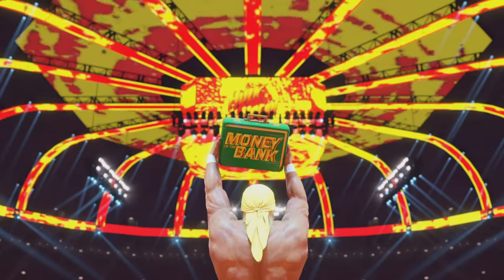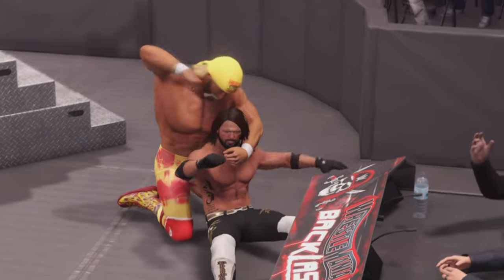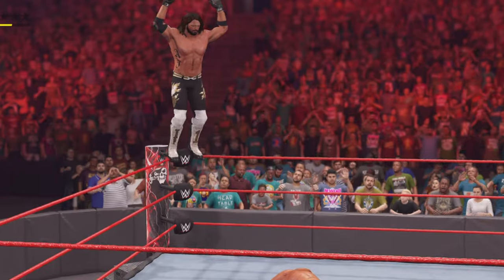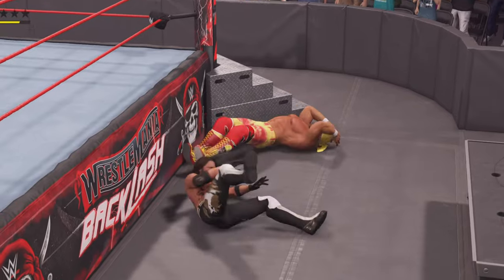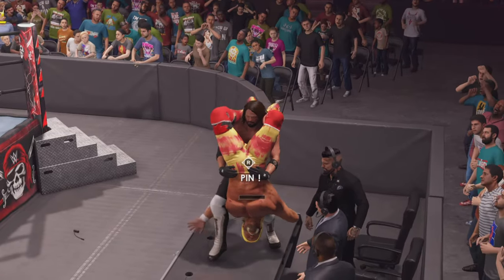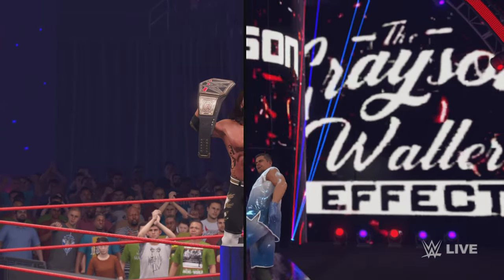On to 2K22 — Hulk Hogan is catching his Money in the Bank and is just absolutely going at me. AJ Styles dropped on top of Hulk Hogan — DDT from AJ Styles. Now with a steel chair, Hulk Hogan blasts me. Going for a Styles Clash on the announcer table — down goes the Hulkster, brother! A phenomenal forearm puts 2K22 in the books.